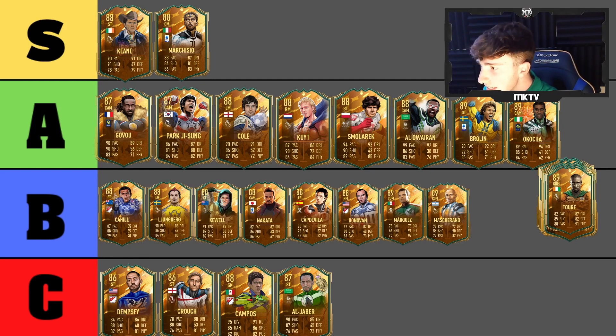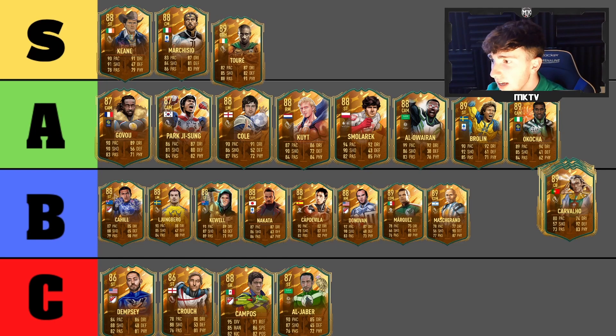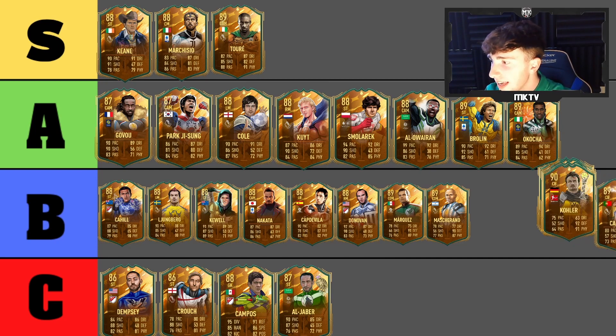Next is Yaya Touré — and there's only one place for this guy. He's nearly two million coins and his base card is still around a million. He just has to be S tier. He's phenomenal in FIFA this year and in real life he's an absolute legend for Manchester City. S tier, no question.